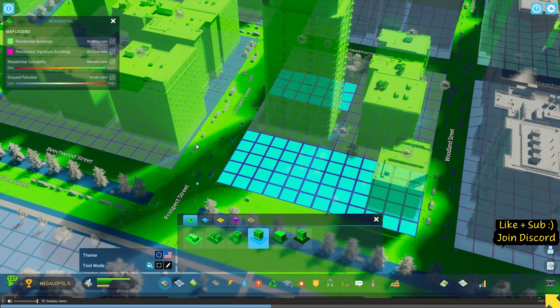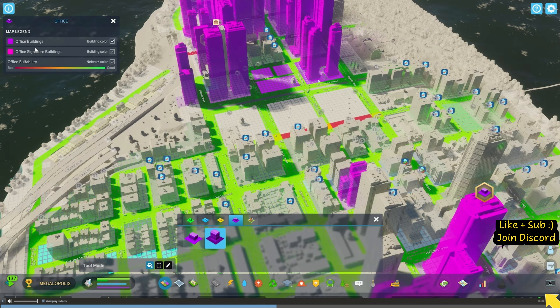Now this is another thing - it looks like we've got residential suitability, which is a new feature. You've got themes, so you'll be able to do different themes for buildings. I do wonder if they're going to implement different nations like what they started in the first one through the mod creator package. Ground pollution and suitability suggest that a commercial area might not necessarily be suitable for residential. Office suitability is here too - for some reason that area down there is not suitable for office work. We don't know why right now, but that is a big change.